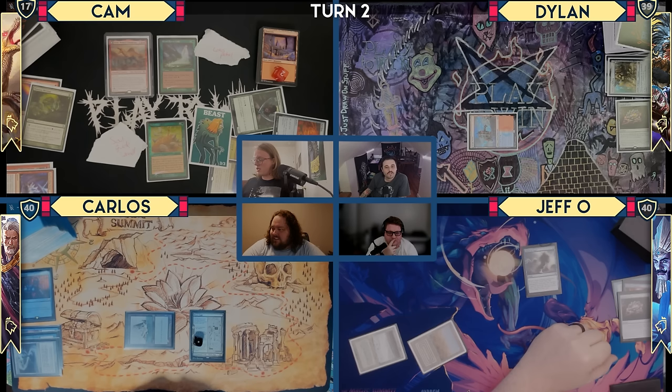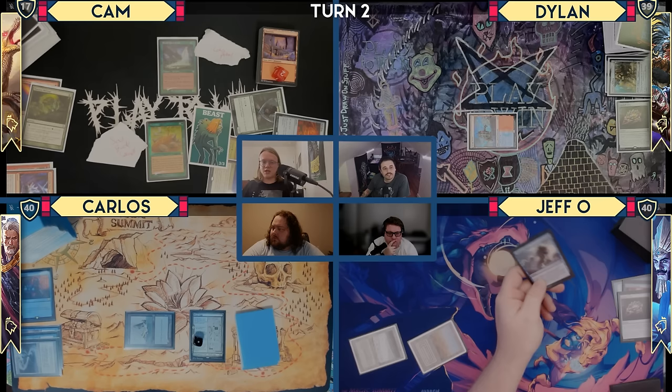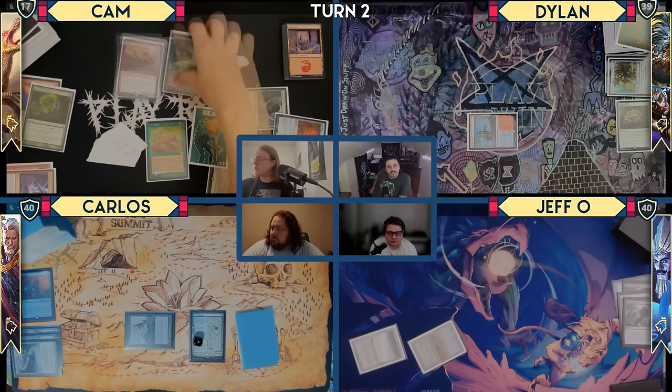What do I want — chain a Vapor here? It's free. I'm going to chain a Vapor off the Etali back to my hand, so it won't cost 13, it will only cost 7. Now that all that's done, I will recast Etali spending this 2 floating for commanders only. I will exile Elvish Spirit Guide for 4 mana, that's 6, and exile this beast for the 7th mana.